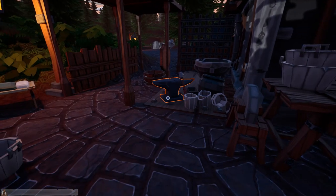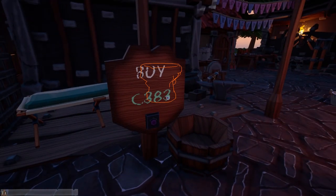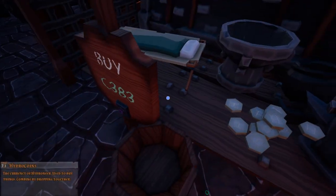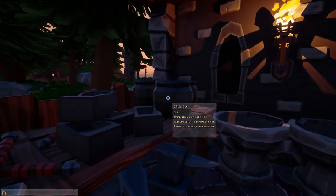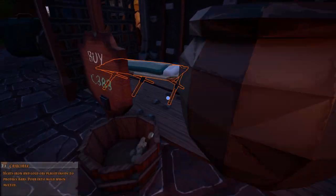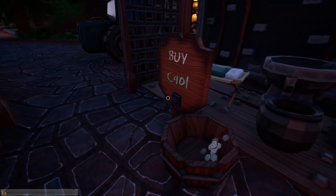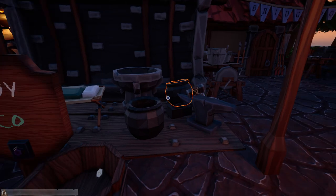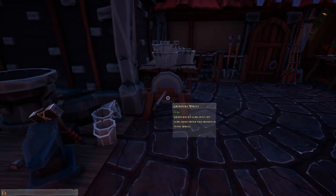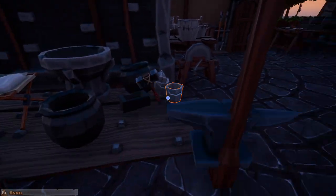I grab a bed too, and a second crucible so I can have one for iron and one for gold. Those are 14 dollars each, plus the grinding wheel at 126. We sleep to skip the night and get going. Now I need to move all my equipment to a flatter spot — I'll bring everything over and be right back.